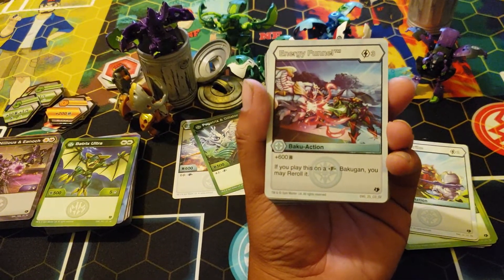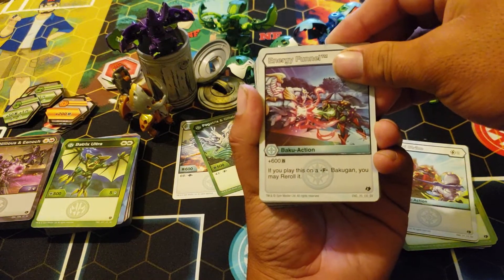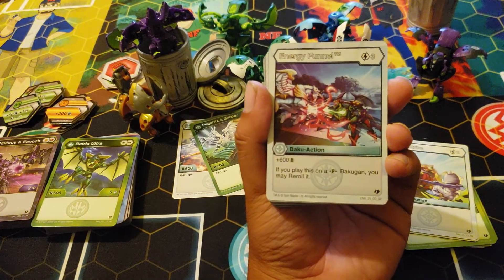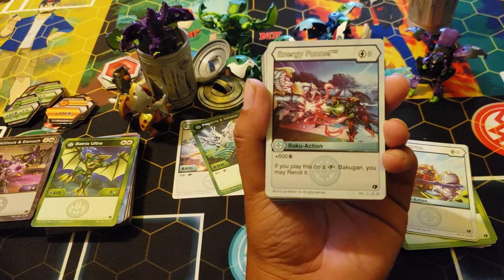Energy Funnel: three cost, 600 B. If you play this on a fusion Bakugun, you may reroll it.